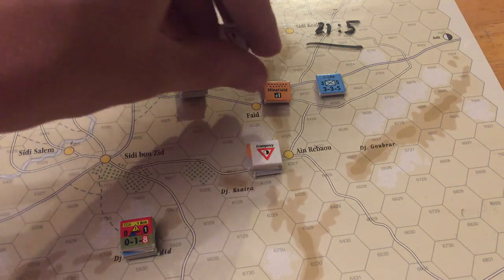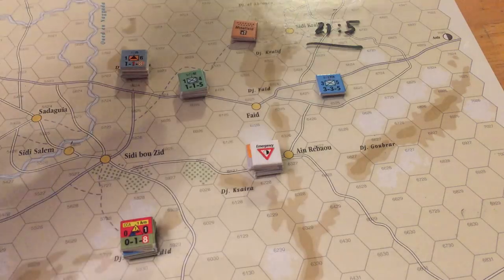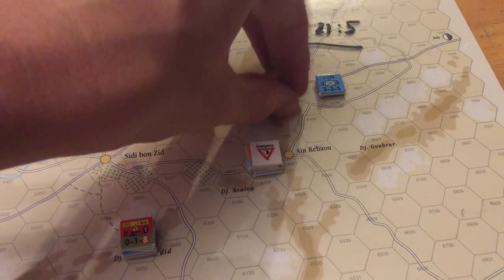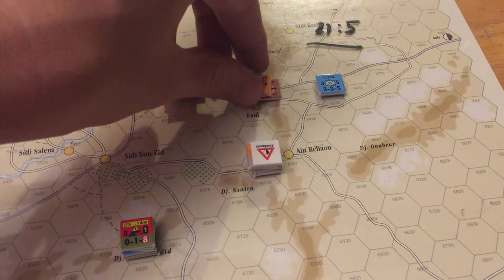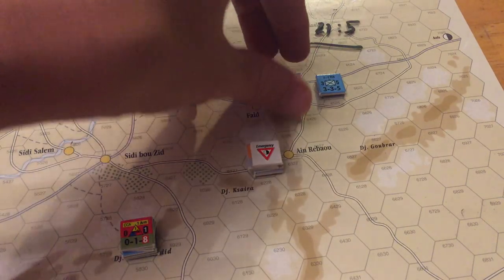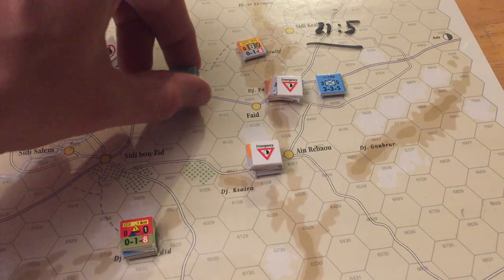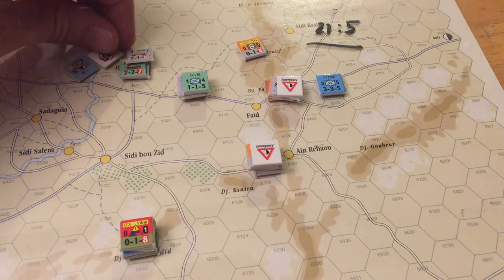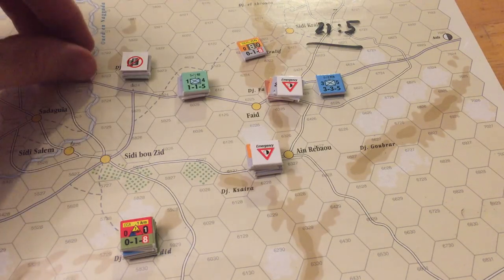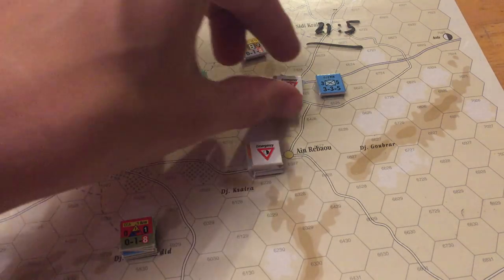The pass was tough to take because it contained not only a minefield — which gave a plus-one DRM on the combat rule itself as well as the combat coordination rules — but also a strong point and mountain terrain. Because there is a mountain-shaded hex there, you have to use the worst terrain when you attack, and that gives a plus-two to your combat roll. Mountains are just no good for you — they incur penalties on your combat coordination rule and put a plus-two DRM on attacking.